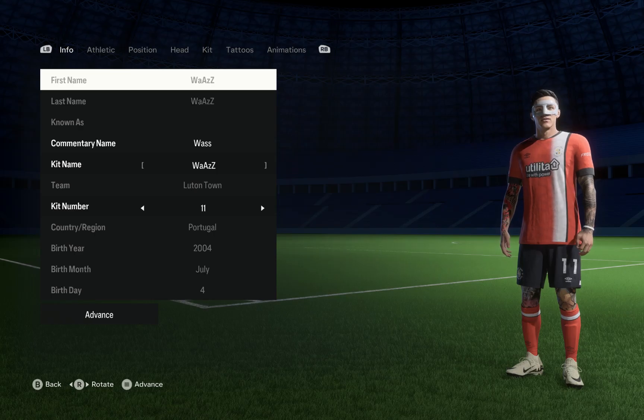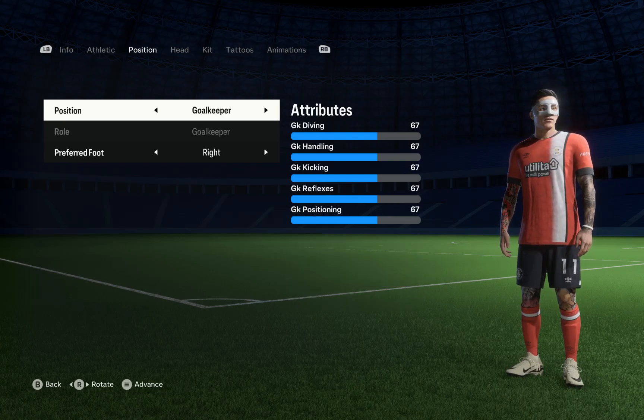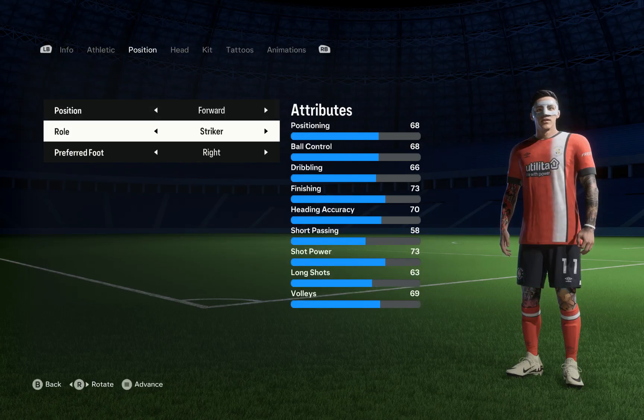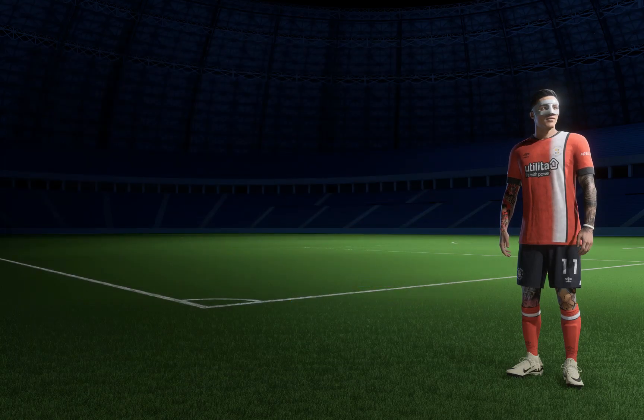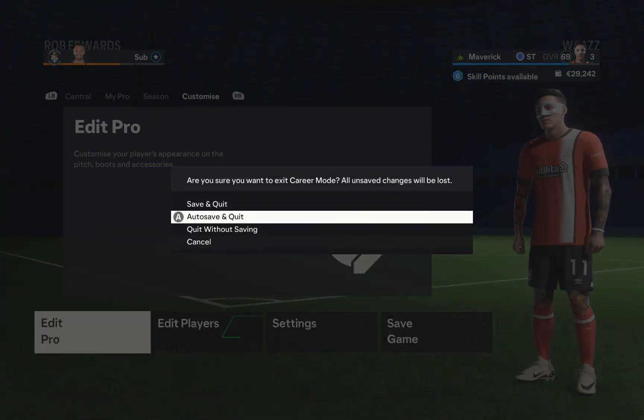Once you're in Edit Pro, go to the Position section using your RB or R1 button, where you can see the position. All you have to do is use your left joystick to browse through the many positions you can make your player play. Just select one of the positions and then press the start button on your controller, and the settings will be saved.